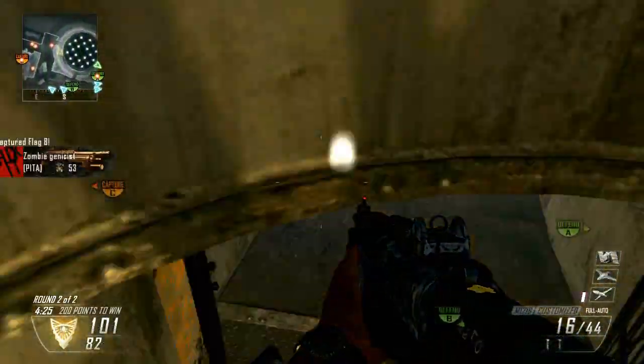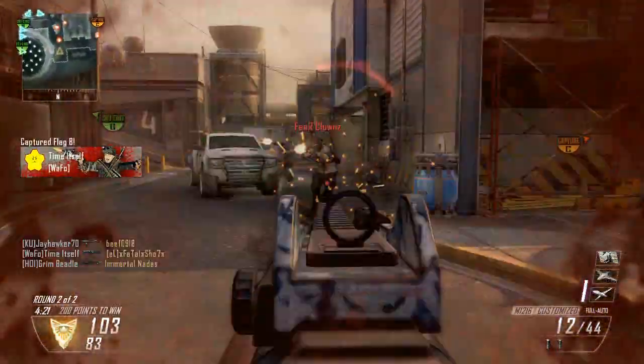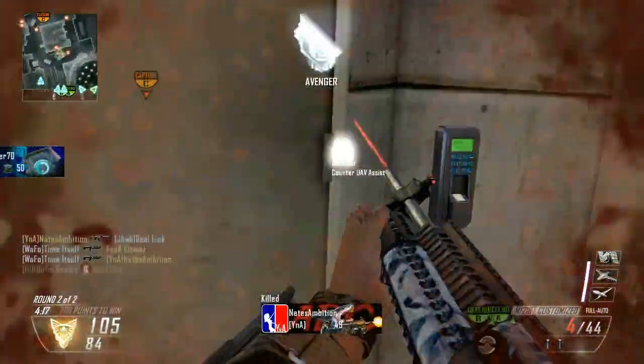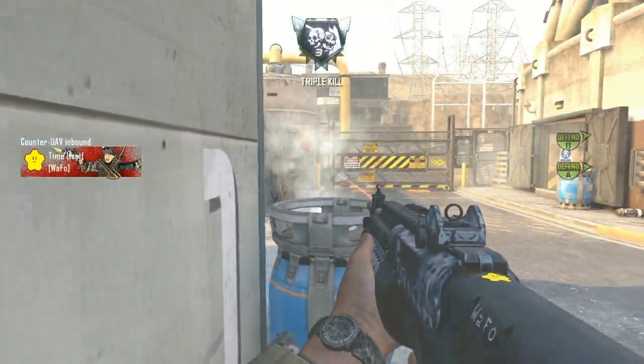Hey guys, Time itself here, back with some more shotgun probability. Most weapons we can talk about time to kill, but shotguns with their random spread, we have to talk about the probability of getting a kill. That's what this series is for, and in this episode we're going to be looking at the M1216, the burst-fire shotgun from Black Ops 2.